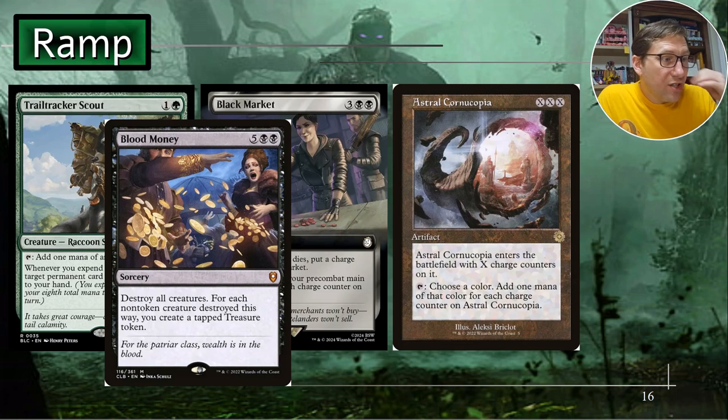Blood Money - destroy all creatures; for each non-token creature destroyed this way, you create a tapped treasure token. It is seven mana, which is expensive, but it does not hit planeswalkers, and it wipes out all creatures on the board - a win for a planeswalker deck. And you get a pile of treasure on top of it. If there are even four non-token creatures on the board, it's effectively a casting cost of three for the board wipe.